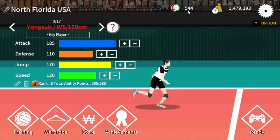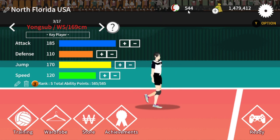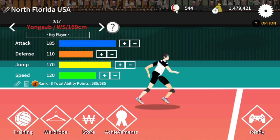The easiest way to earn volleyballs, especially if you're starting out, is to basically complete the Wing Spiker story. I know it's hard, especially with the base characters. If you have the DX version of the game, it's a little easier because you can recruit better players and you get 2,000 volleyballs. Once you defeat the Wing Spiker story at stage 18, don't worry about unlocking stage 19 at this point — just play tournaments, my friends.